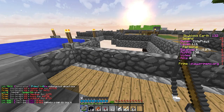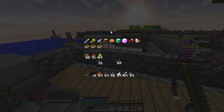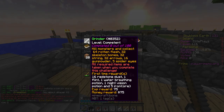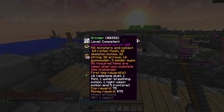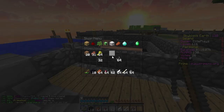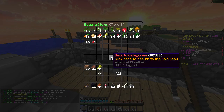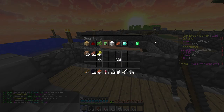Slash C — did I do it? I didn't do it. What do I need? I have the rotten flesh, I have the skeleton bones, I have the string, I have the arrows — no, I don't have the arrows. I have everything else. I need the arrows. How do you get the arrows? Are they in here? They're not. How do you craft arrows? You need flint, which I do not have.